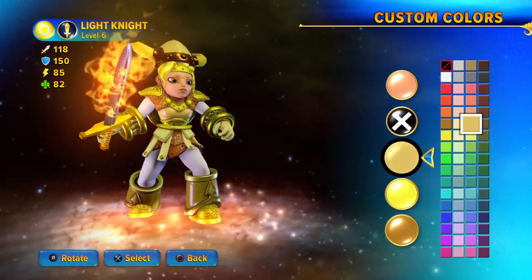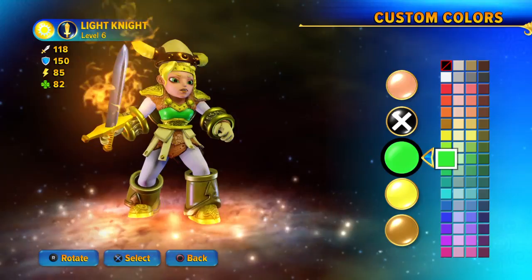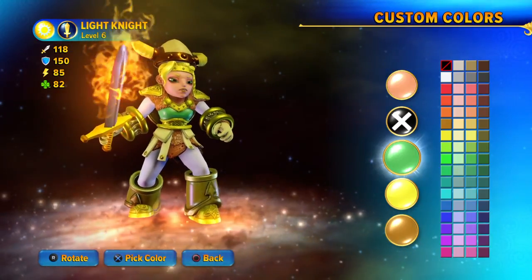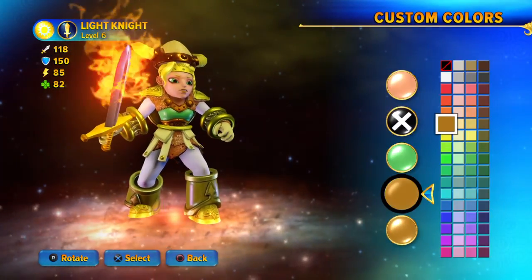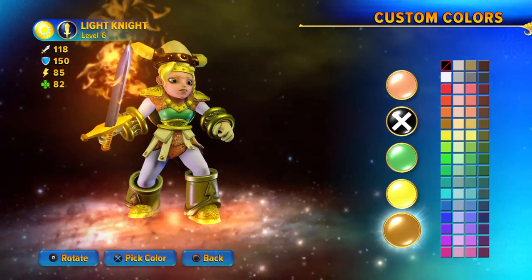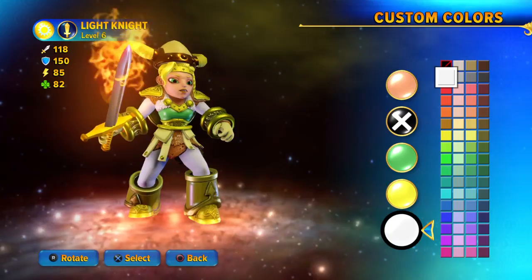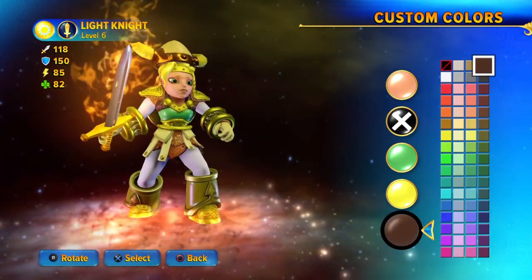Her torso is mainly emerald and green — it's emerald and gold. So I recommend green, but make sure it's a bit of a dark shade. Don't want it too bright. That I keep at gold, and for that I keep it at brown.